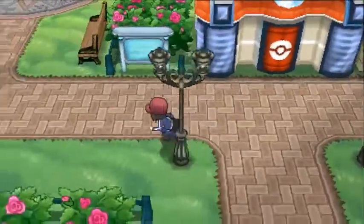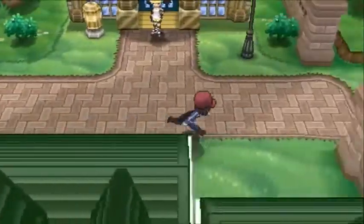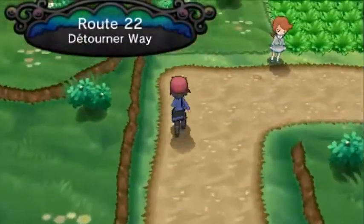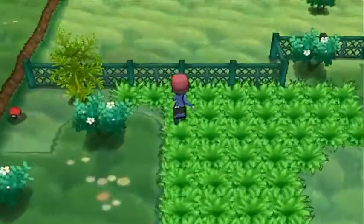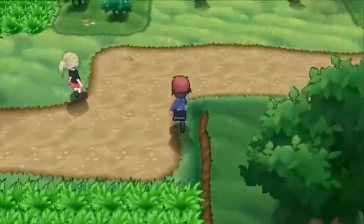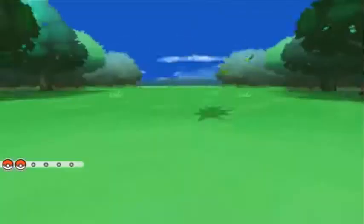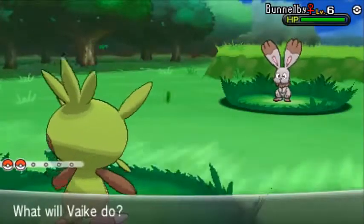I trained a bit by going into this area and fought some trainers. You can get a Poké Ball right there, but we can't reach it because of a tree. You can actually find a very useful Pokémon here called Farfetch'd — it's quite rare but you can find it. Bunnelby also appears here, so you can catch either one if you're having trouble beating the first gym leader.